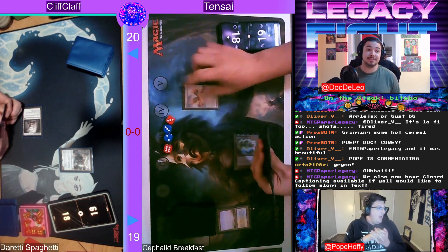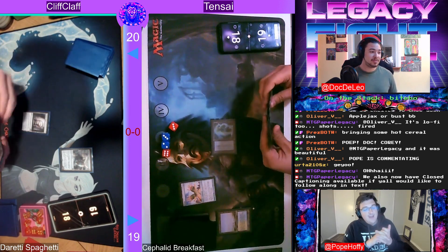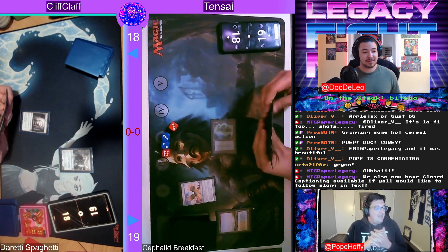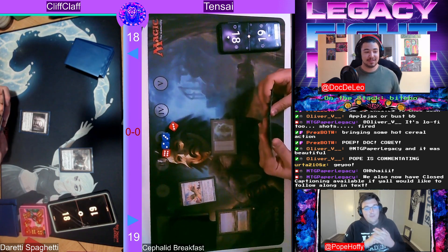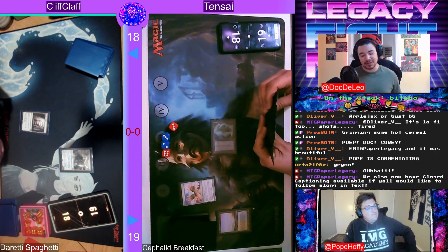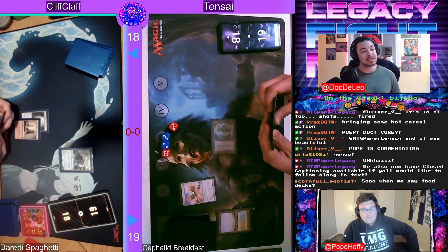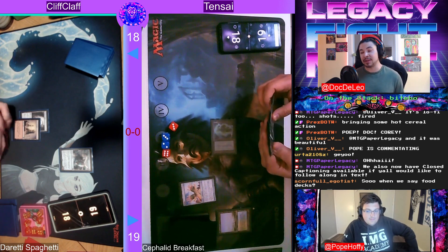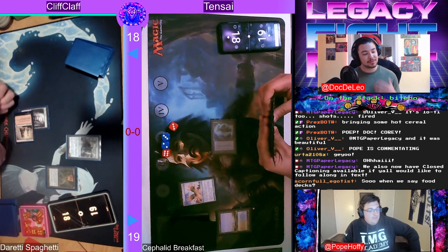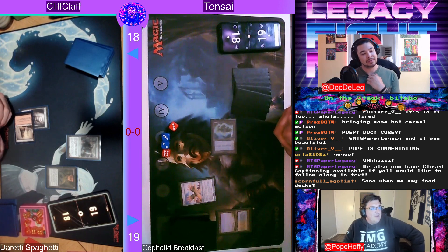We're going to get rolling here. Cliff on the play goes Ancient Tomb straight into a Smuggler's Copter — shout out to my friend Looter. Then Tensei goes Island right into the Shuko. One of the best cards in the list, this card sees no play outside of Cephalid Breakfast and it is one of the most important combo pieces. It's the tutorable combo piece with the Stoneforge Mystic package. All you have to do is get a Shuko and a Cephalid Illusionist and it's pretty much game over.